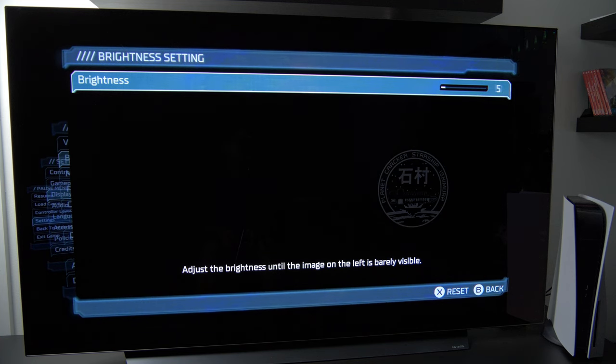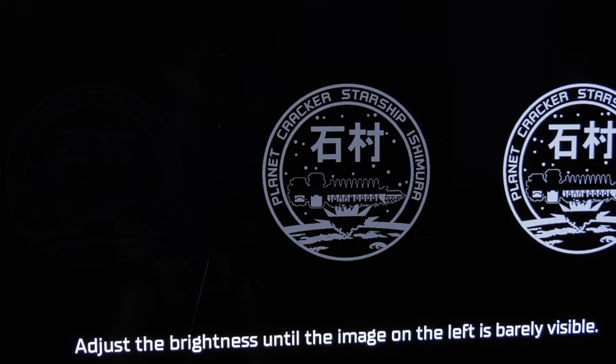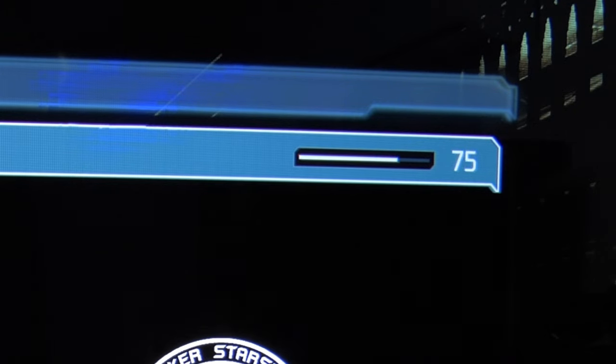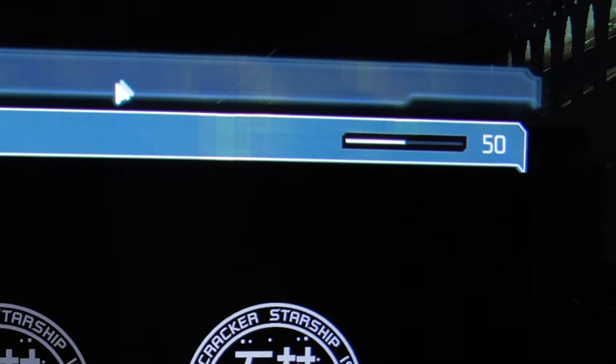It's actually a good starting point — all you have to do is turn off your lights and adjust the brightness until you can barely see the symbol on the left side. I found the right value is actually 49. With a controller in my version I couldn't set it to 49, so I had to use a mouse. Make sure you turn off the light in your room, set it until you can barely see the symbol, and good luck playing!